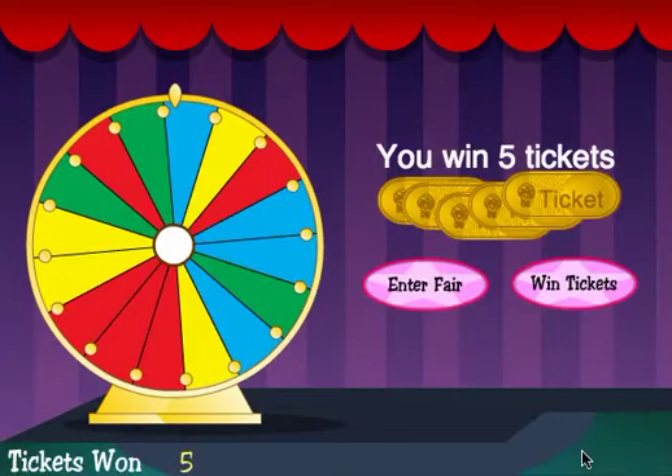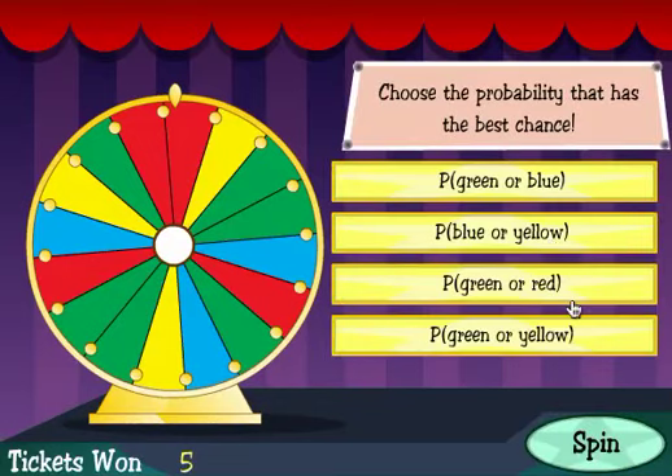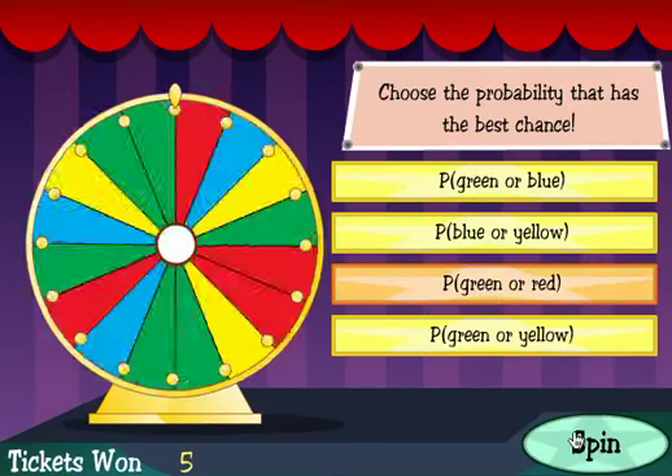I earned five tickets because it landed on a blue section. Let's try to win a couple more tickets. Which of these probabilities has the best chance of coming up? Green or blue? Blue or yellow? Green or red? Or green and yellow? I'm going to go with green or red — it looks like there are the most green or red sections on the wheel. So I click this and click Spin.